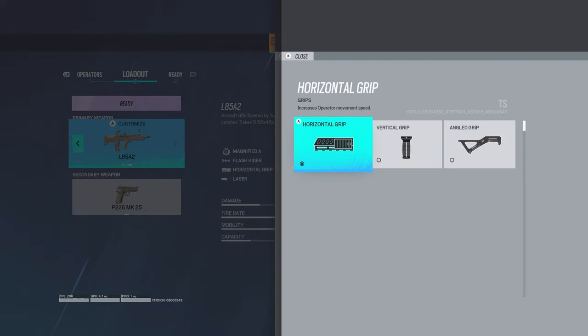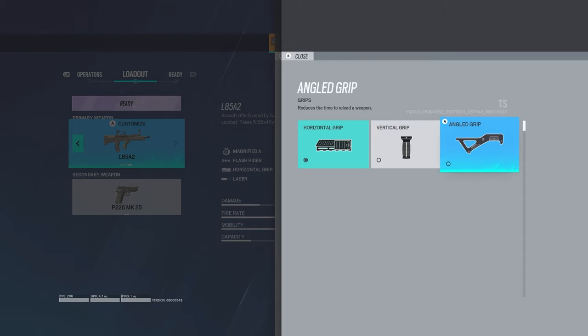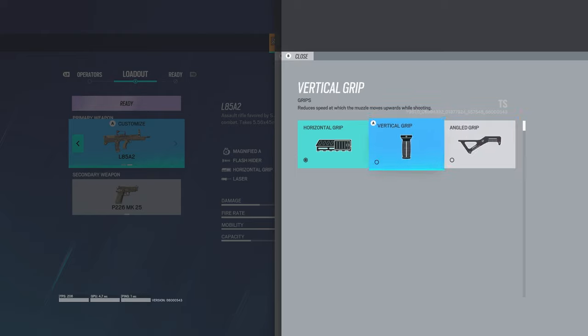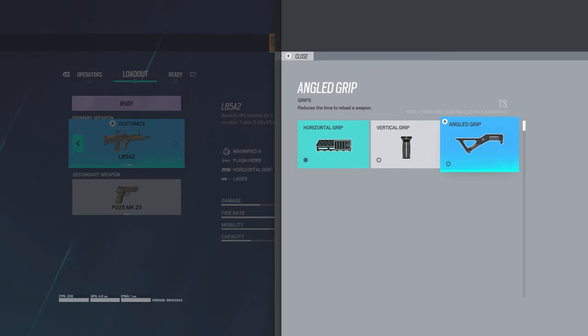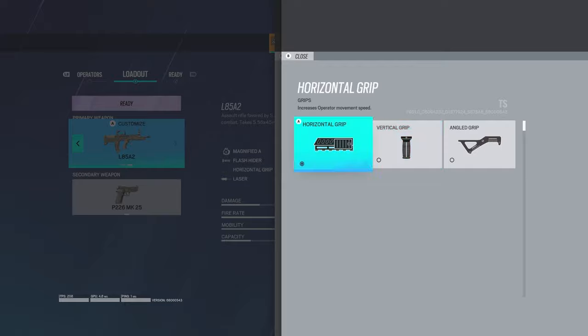For grips, this is where it gets different. The horizontal grip increases your movement speed. So Sledge right now is a 3-armor — he's going to be 3-armor ADSing — but if you put this on, he's going to be a little bit faster, probably like 5, 10, 15 percent, something like that. It will throw your movement off a little because everybody's been a 3-armor ADSing for many seasons now. The vertical grip reduces vertical recoil, pretty much how it was before. The angle grip just reduces reload time — I think the other two are best.